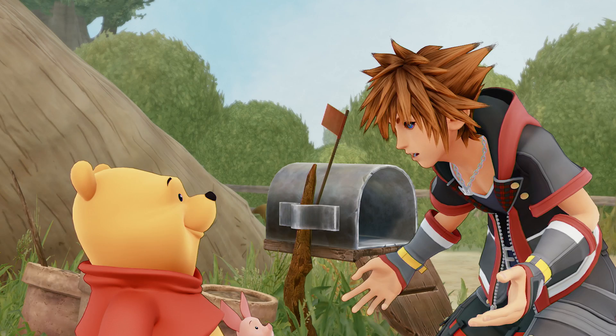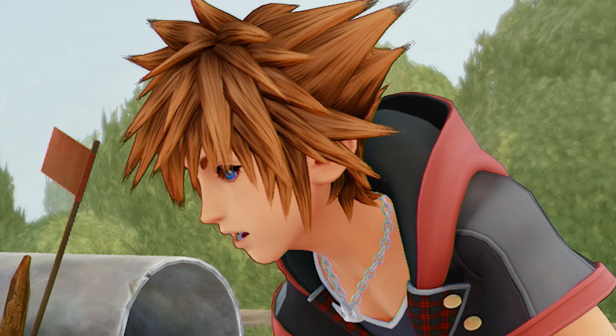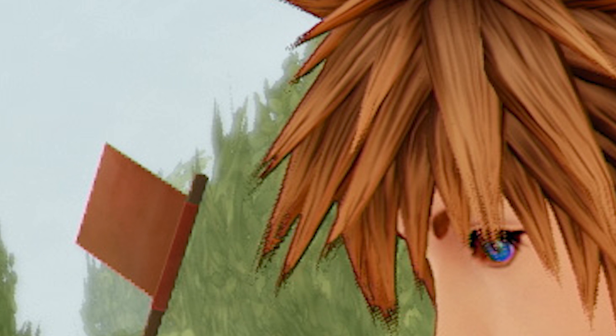Starting off with the very first 100 Acre Wood image, we have a very nice screenshot of Sora having a conversation with Pooh. I just cannot stress the fact that the 100 Acre Wood is looking absolutely gorgeous. I love the cel shading effect that is going on — it's honestly pure eye candy. Look at these lines, look at these black outlines.